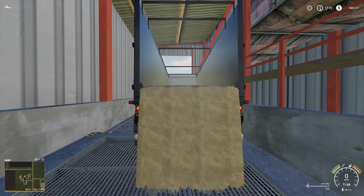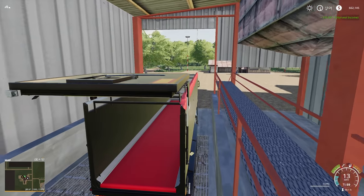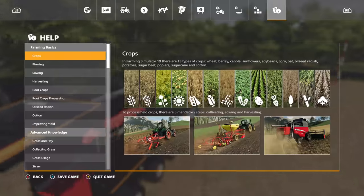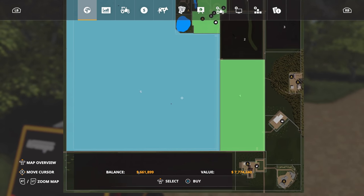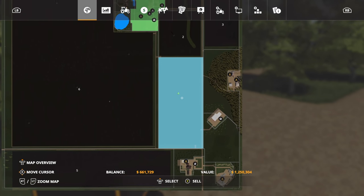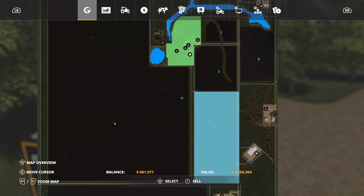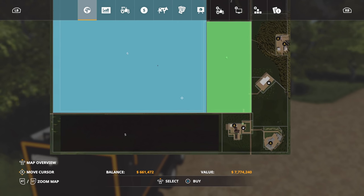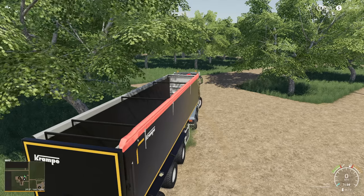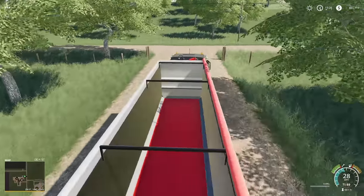We're already in the 200,000 range — almost 300,000. How much money are we making? 535,000 off of that one cell! How far are we from being able to buy field six? 7.7 million. How much to sell our farm? 1.2 million — okay, we can sell but we're not going to. We need 6.5 million dollars more than we have right now.